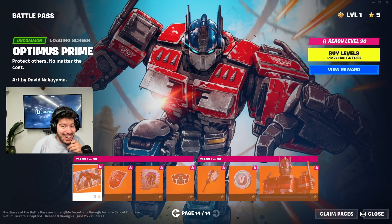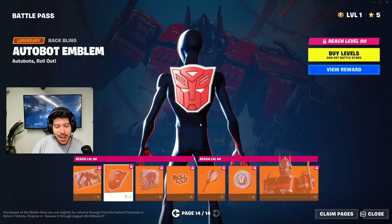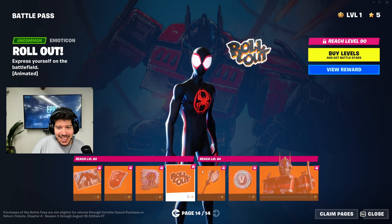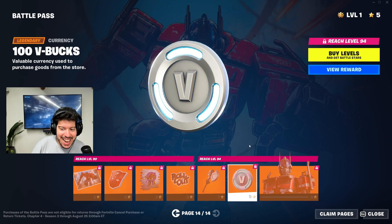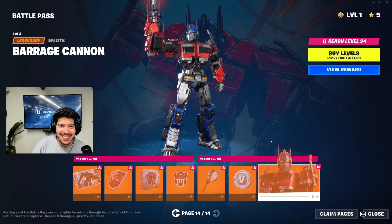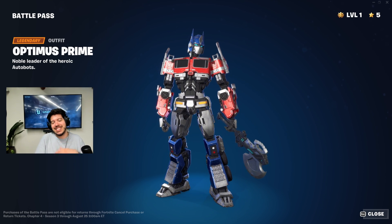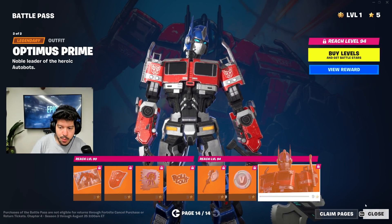Page fourteen — are you guys ready? Here we go! We have the Optimus Prime loading screen in Fortnite — think about that. The Autobot emblem on the back, G1 Optimus Prime spray, the Rollout emoticon, and the Cybertronian Axe. V-Bucks, and the one and only Optimus Prime with a built-in emote. As someone who grew up with Transformers, this is so cool to see in Fortnite.